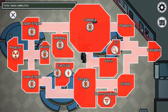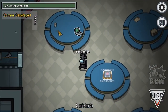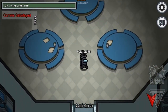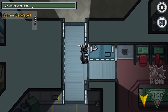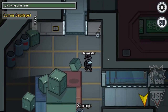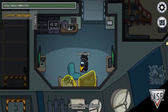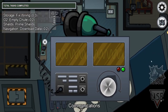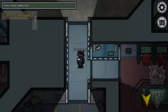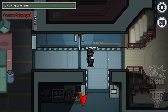Sabotaging communications will make it so that the crew cannot see what tasks they need to do, and they will also be unable to see the progress bar at the top to see if people are completing tasks. It will also mess with things like cameras, vitals, or door locks. This is the most underrated sabotage, but honestly if you're a new player you're probably not going to use this one — it's more for very niche situations.